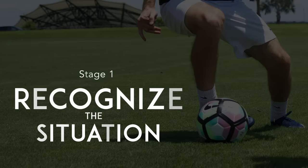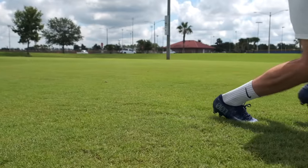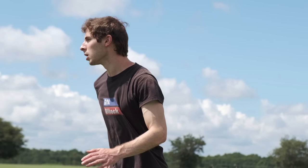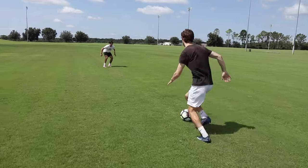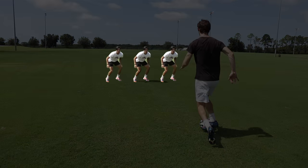Stage 1: Recognize the situation. The first step to beating someone one-on-one is to look up and make sure it's actually a one-on-one. If there's three players in your way, then it's probably not a good idea to try and dribble them all.